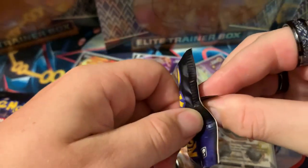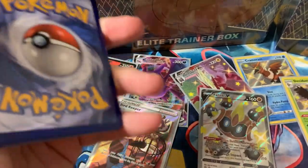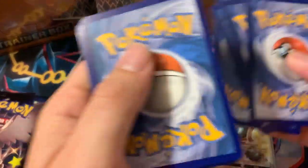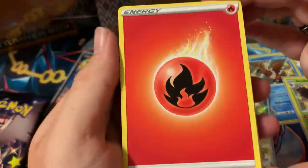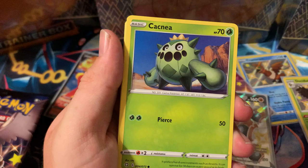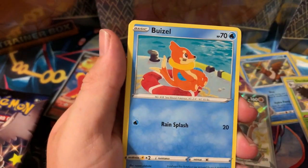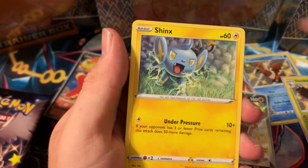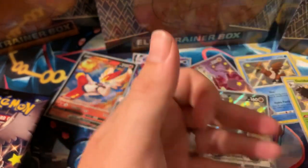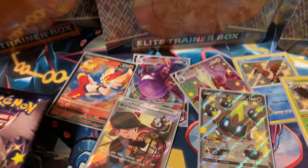Hopefully this one is a little better than the last — we got a full art, a shiny, and a baby shiny from ETB one. Code for you guys — one, two, three, four, fire on the first pack! Thwacky, Ball Guy, Tropicus, Cactus, Copperajah, Weedle, Spinarak, Shinx, Tripinch, Mantine — regular rare. Not fire at all, but we can bounce back.